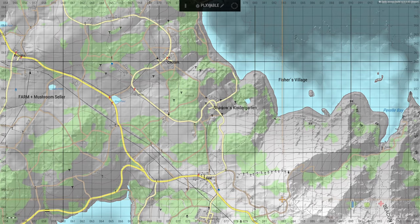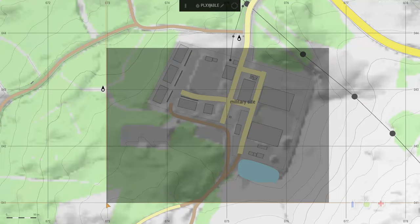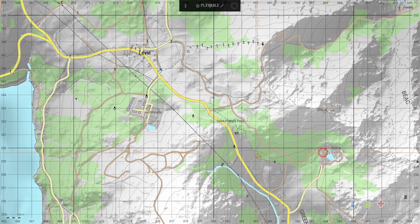We're going to show you one of the best points on the map to get gear — a place they've added called Shadows Kindergarten. Military sites are where the best loot is. Each one of these squares on the map is about 100 meters, so you can estimate where you're going. They're adding ATMs, cash boxes, and vehicles — the vehicles lock.